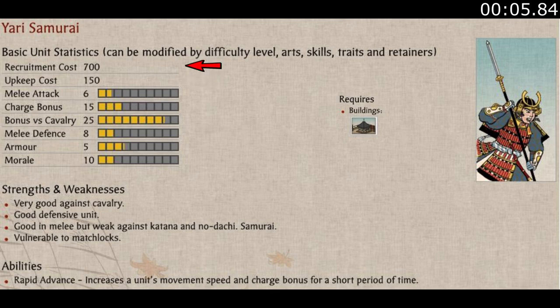It has double the upkeep and almost triple the recruitment costs compared to a Yari Ashigaru unit, but every stat is better except for its unit size.